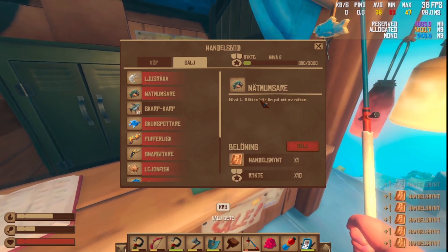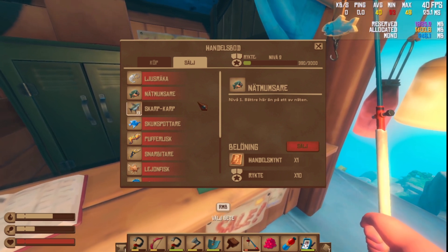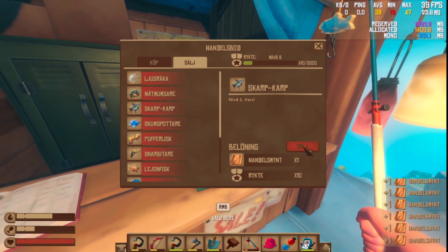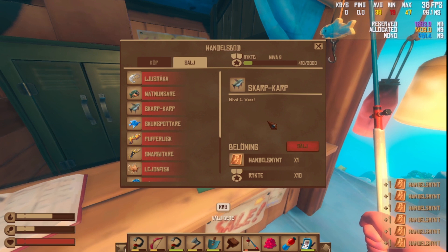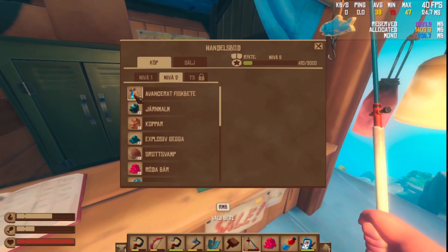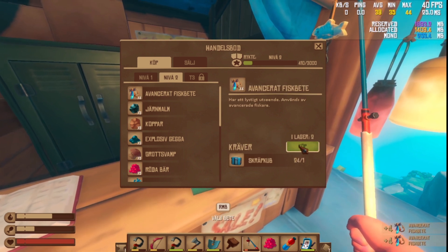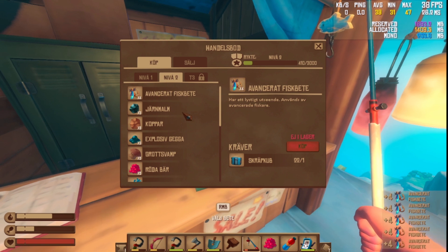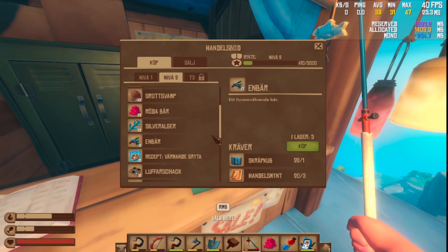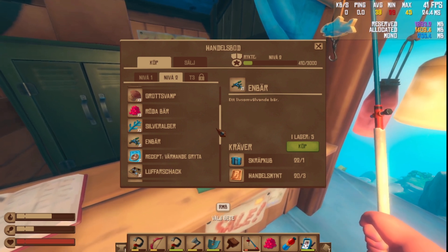We are in level 2 — yes, intermediate merchant! Oh my god. Let's just put this... wow, look: eight thousand three hundred! I got tier 2, so we got advanced fish bait. Let's buy it by the lot. What else can we buy from this?